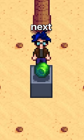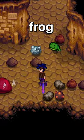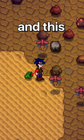Next, we have the Green Frog Egg. This summons a super hungry frog companion — he's so hungry that he'll eat any enemy, defeating them instantly. And this even works on enemies that are normally impossible to defeat.